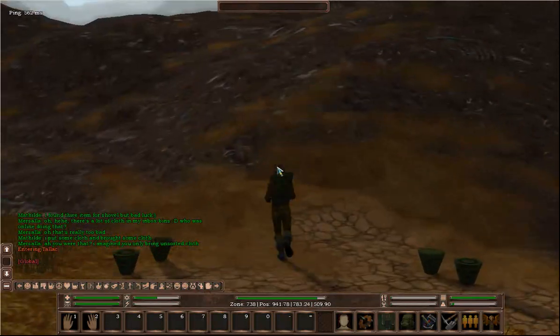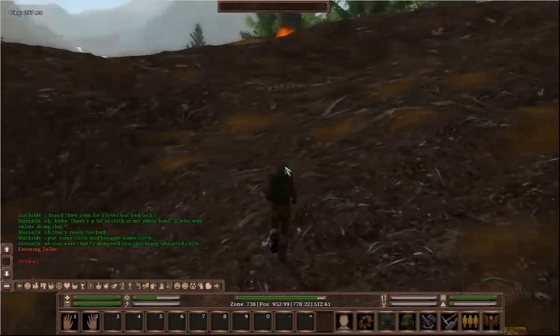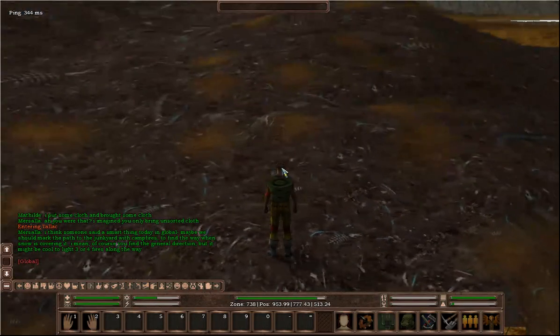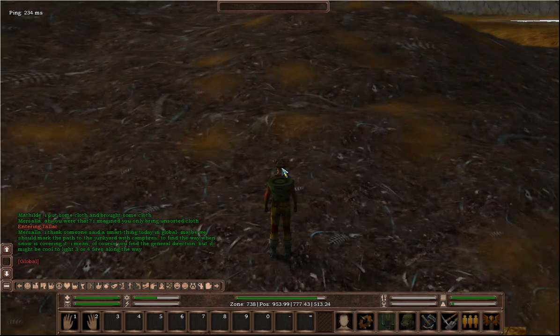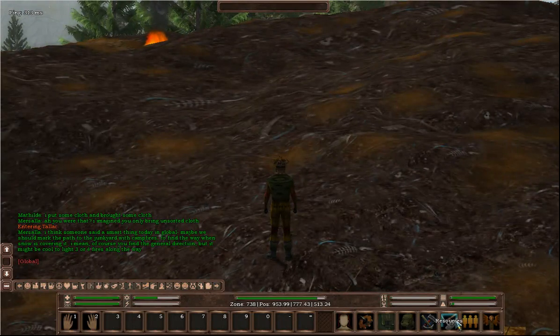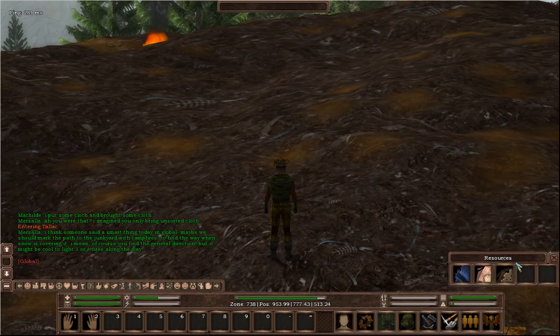All you need to do is walk onto the mound. Anywhere is fine, it doesn't really matter, but there are certain areas of the mound that will hold certain materials. Now you can't actually tell that by visually looking at it, but you just need to walk around whilst your resources tab is open.